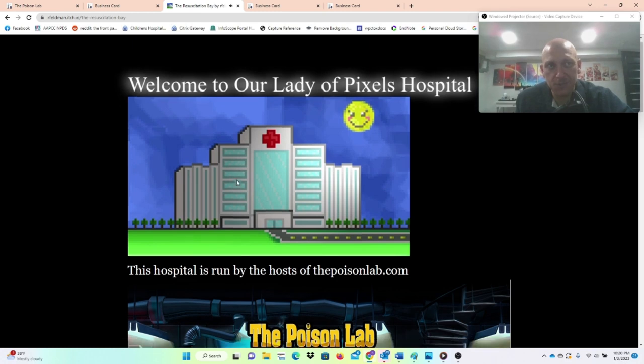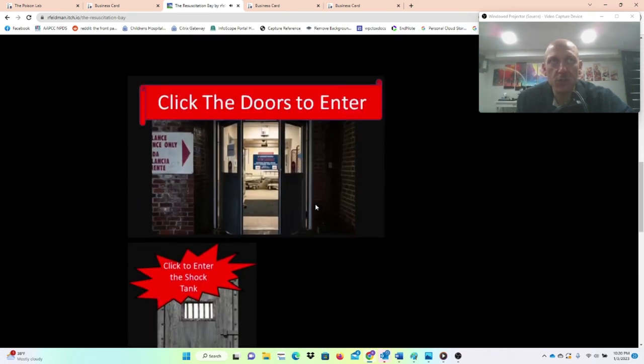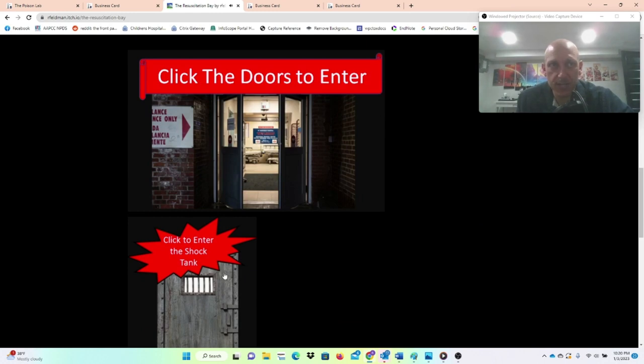Welcome to Our Lady of Pixels Hospital — a little plug for the podcast. Just scroll down. You'll see two different doors: Click Doors to Enter and the Shock Tank. You're going to want to go through Click the Doors to Enter. The Shock Tank is where you can replay different versions of the same shock after you beat it in the game.